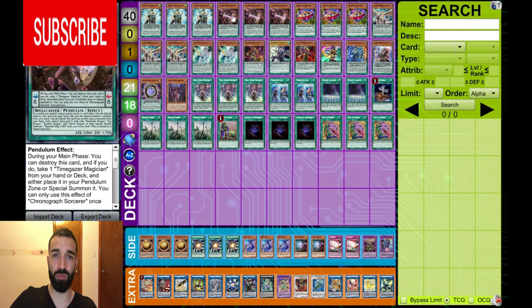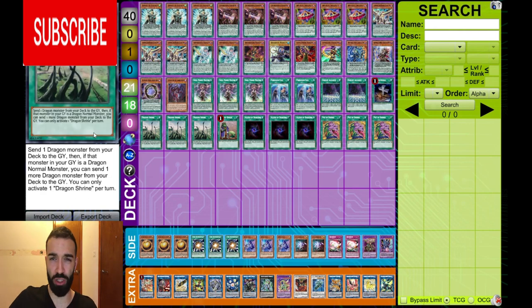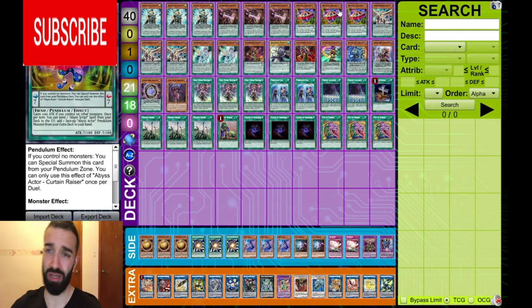24 spells, because Chronograph and Curtain Razor leave the scale. Curtain Razor does not conflict with Dark Worm because you have four Foolishes and Shrines. What happens if they Ash one? You have no Curtain Razor. What happens if you don't draw one? You need to get that free summon. Curtain Razor is absolutely necessary.